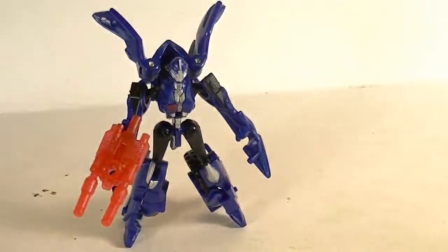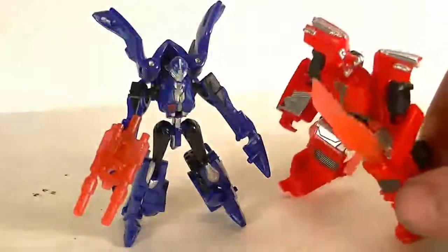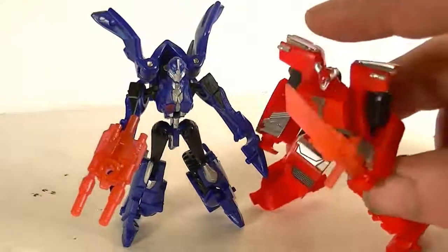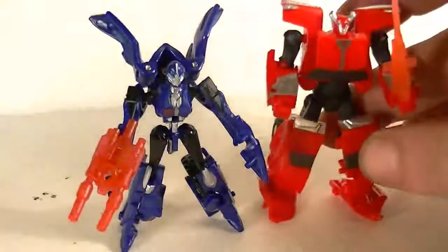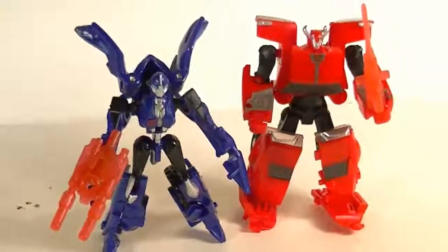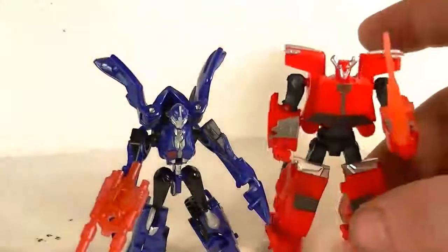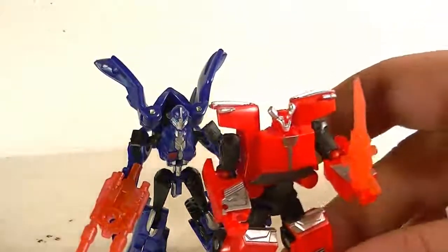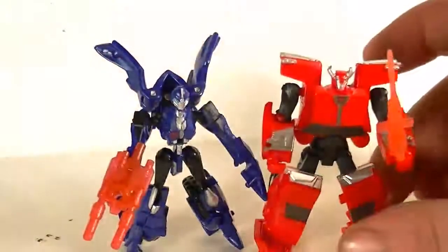Excuse me, let's grab a Cliff Jumper over here. Give him a sword. She's got her partner, or whatever. He's not wanting to stand — got a Cliff Jumper and he doesn't want to stand. Very awesome. Got both of them next to each other. You can see she's just a little shorter by means of head. She's just a little bit shorter, but still a reasonable Legion class, or Legend class size toy.